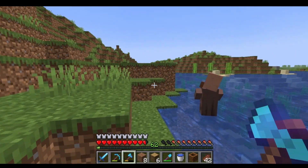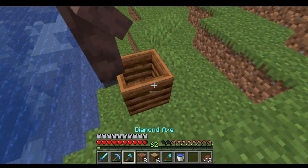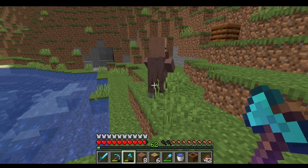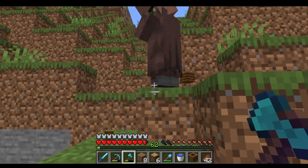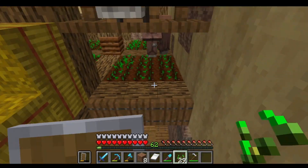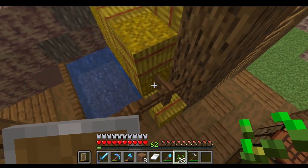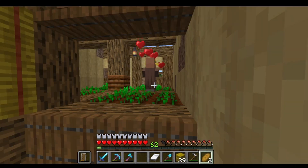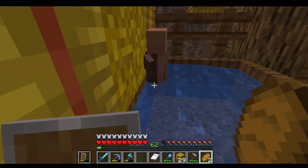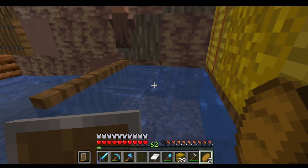Here comes villager number two, although he's walking off in the wrong direction at first. There we go — now we've got him. This villager breeder should be ready to go; just got to open up these trapdoors. Now it's just the waiting game — got to wait for them to breed. And we're going to get a baby here. There we go, down he goes right next to me. Perfect. This will be our little farmer.